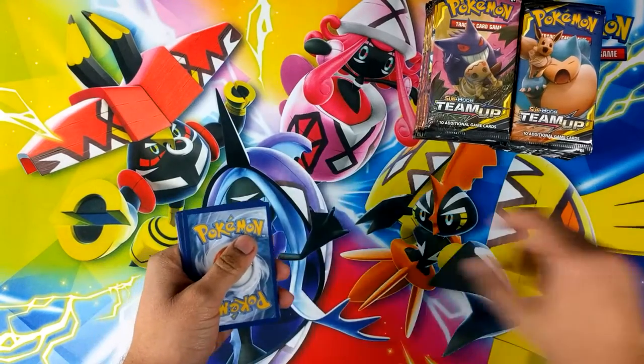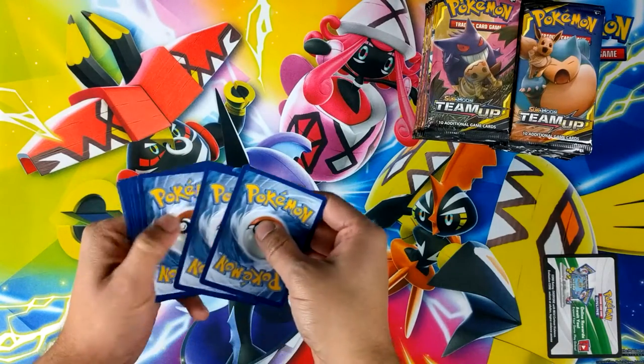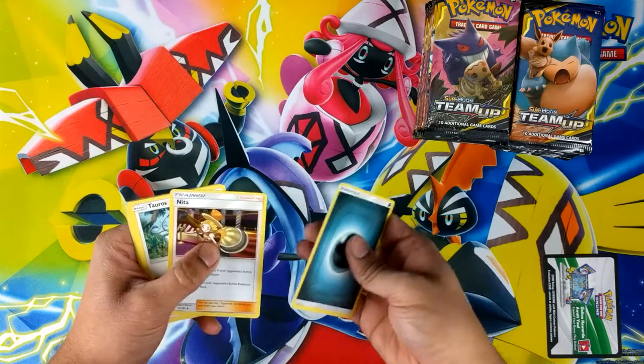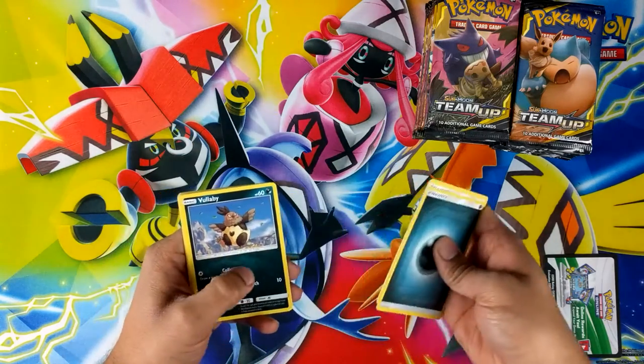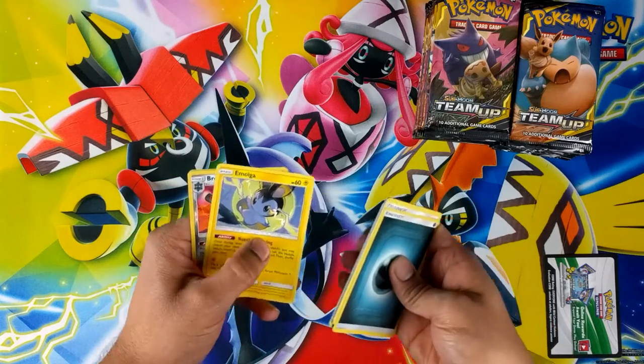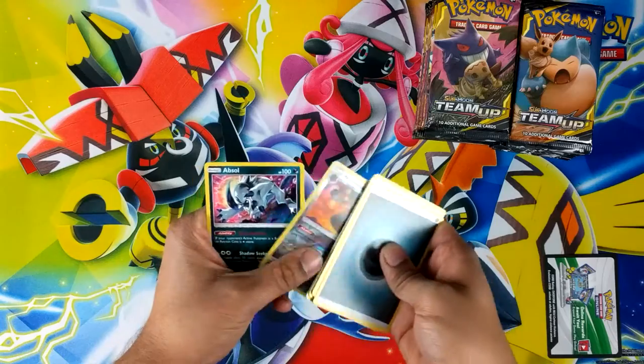No codes this time guys - I need them because they're selling for a pretty penny when the set comes out. So: Energy, Tauros, Tapu Koko, Volibee, Dratini, Zoroa, Psyduck, Emolga, Bronzong and Absol.